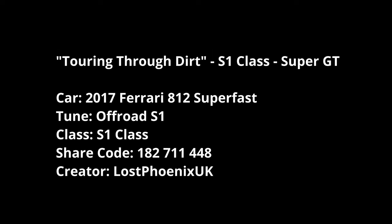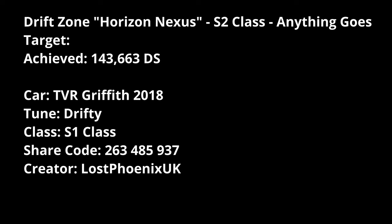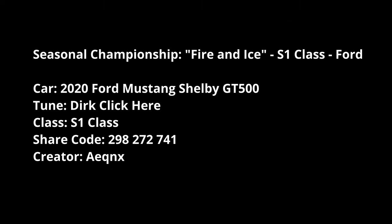For Touring Through the Dirt S1 Super GT, the Ferrari super fast once more but with a different tune — an off-road S1 tune this time. Details on screen — it's a really good off-road car. For Horizon Nexus drift zone, that shouldn't be too much of a problem since drift zones are more about your own skill than your car. I managed 143,000 with the TVR Griffith using a drifty tune in S1. For the seasonal championship S1, I'm going for the full Mustang Shelby GT500 from 2020 — tune by Equinox.